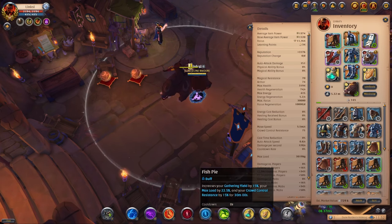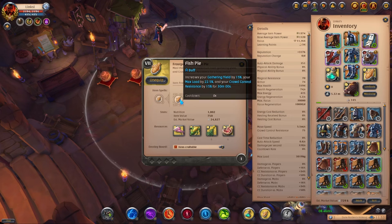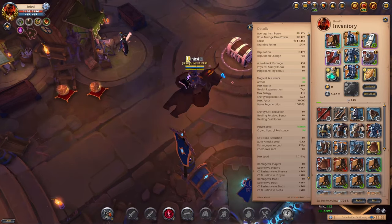The Frost Peak Dead Eye Pie is a very expensive pie but very useful. It gives a 15% gathering yield, which is absolutely useless for transporting, but what we do use it for is the max load increase of 22.5% and crowd control resistance by a flat 15%, on top of whatever you already have — meaning you can carry more and will not get stuck.